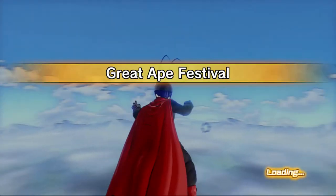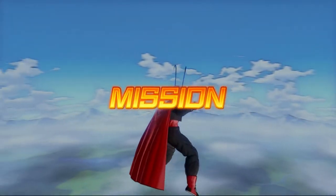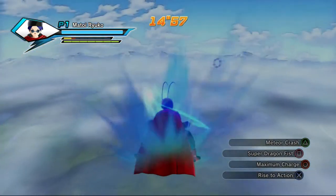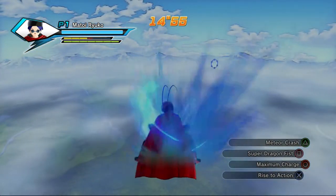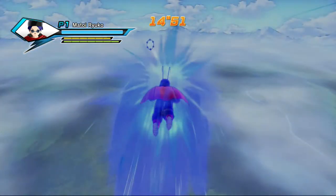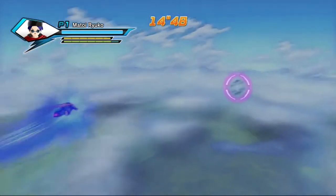There are four areas to this mission: Sky, Wasteland, Mountains, and Pod Landing. You start off in Sky and whilst you're here there are no enemies, but you might come back here a little bit later. Once you've got full ki and you're ready to go, head towards the gate on the right.